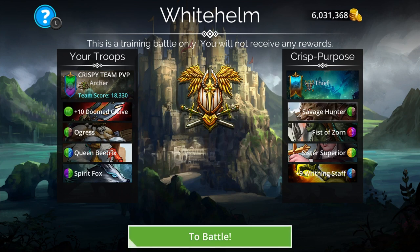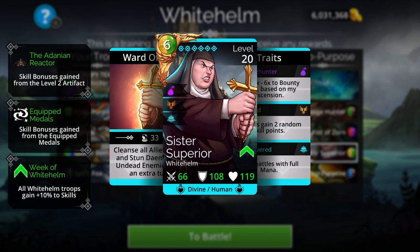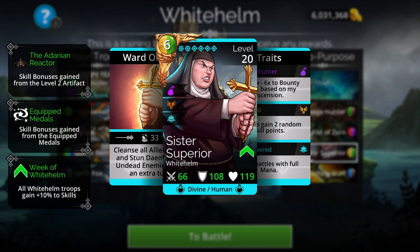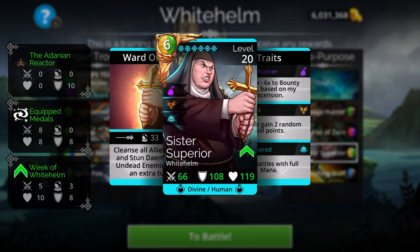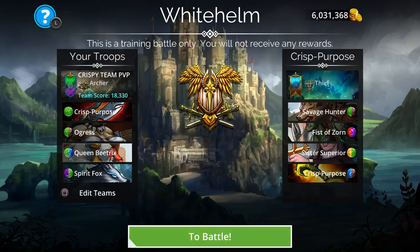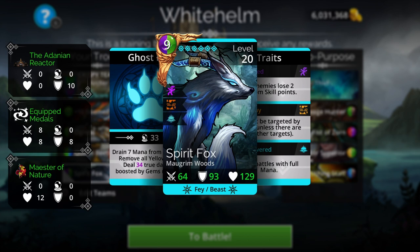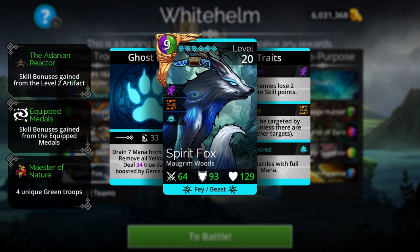When you see this team come up in PvP you can counter it just like that. Also, as I mentioned, this is a complete green team, so you can actually use it in guild wars and it would be very effective. Once you drain the mana from Sister Superior, it's all over — she's the main reason this team functions so well. Drain her mana and the team's abilities are completely gone. Hopefully you guys enjoyed that one — please leave a like, comment, share it with your guild, and I'll catch you in the next one.